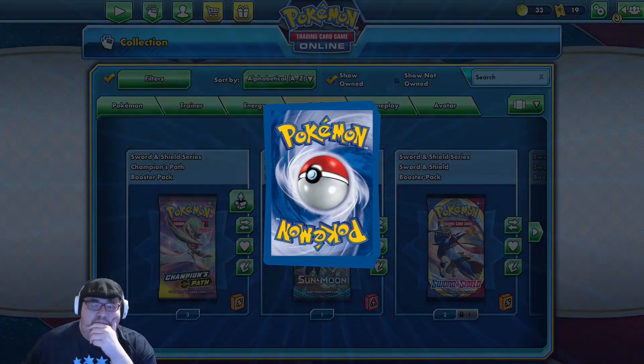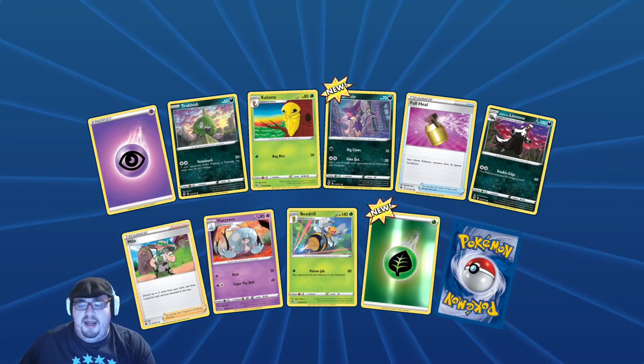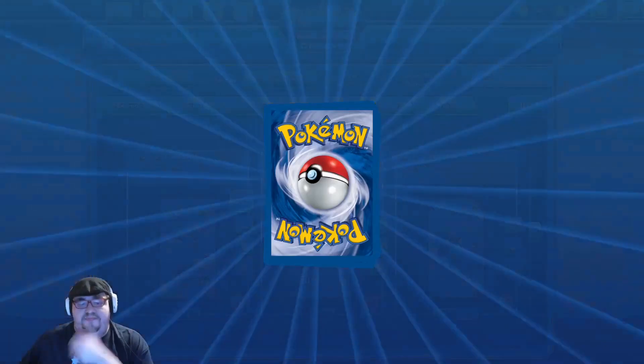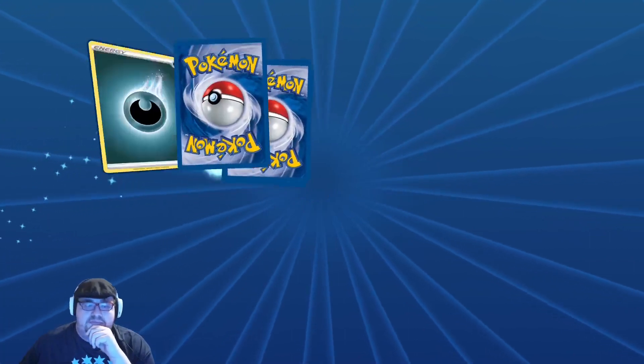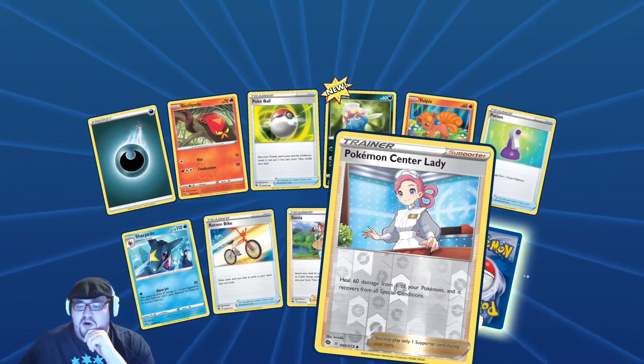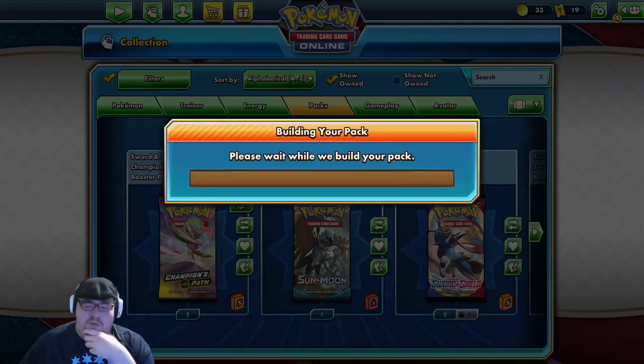The rare is an Obstinune — open another. Nice, okay, the Pokemon single lady reverse and a Lucario V, nice.